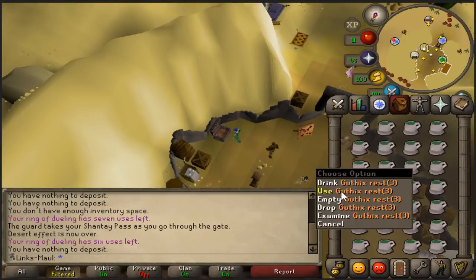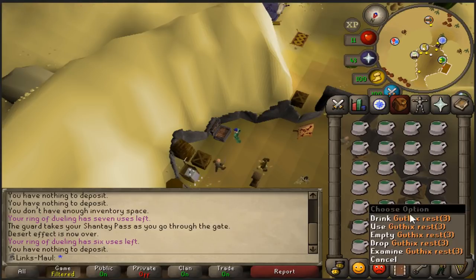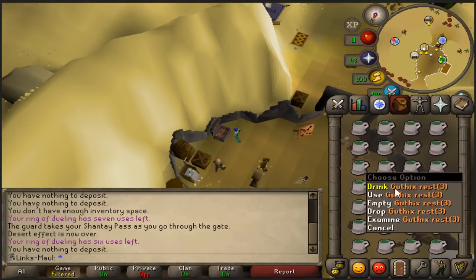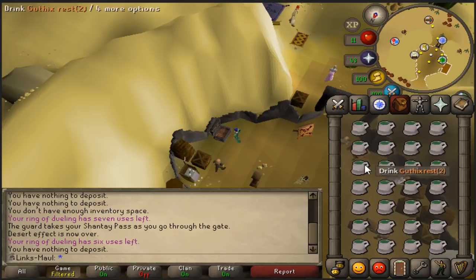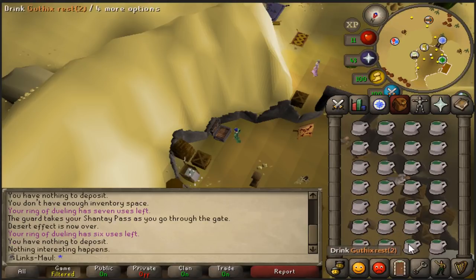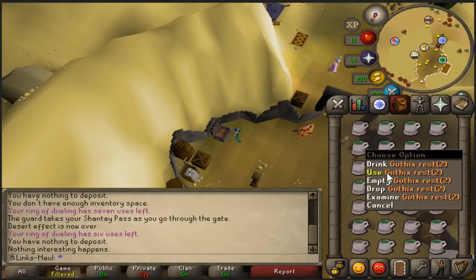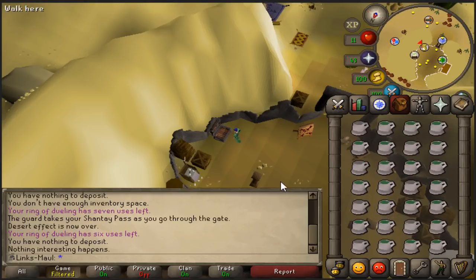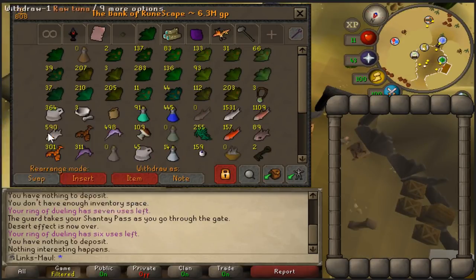Welcome to the next episode of my 11 HP series. In this episode we're going to try and do some of the quests I wasn't able to finish in the previous series, just due to the fact that I didn't know how much HP experience I'd have spare. I'm going to be starting off by trying to attempt the hardest quest for this account. Maybe it's not actually the hardest quest, but with how many hours I put into researching it and thinking of potential ideas, I would definitely say this was harder than any other quest I've done on this account.